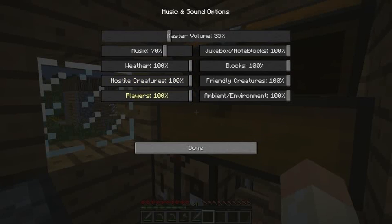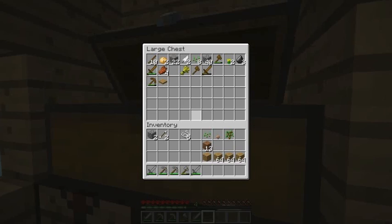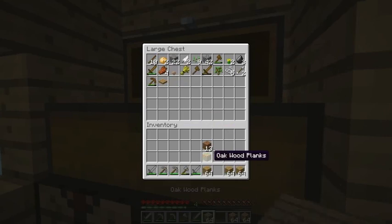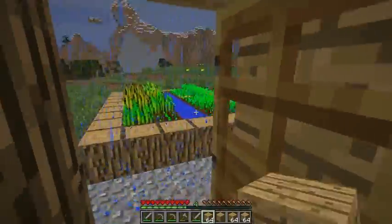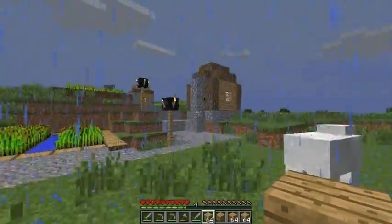Let me check the ambient environment settings and turn this down a little bit. I don't think that helped. I guess we should start building during nighttime. But we need iron for a steel door, so I'm still going to have to cage it off, which I don't really like, but it has to be done.